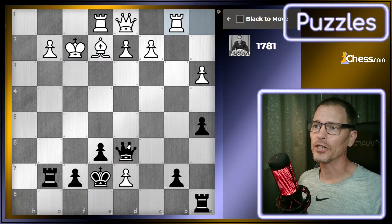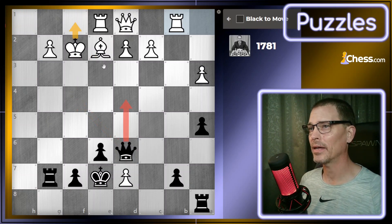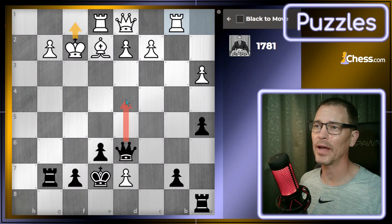What we're going to look for is checks, captures, and threats. I have several checks in this position. One of them is right here, which might be the best one. I see other checks — there's a check on f4, but I think they could just block with the bishop. I have a check on d4, in which case I think the king could just go back, and then they could block with the bishop at that point.